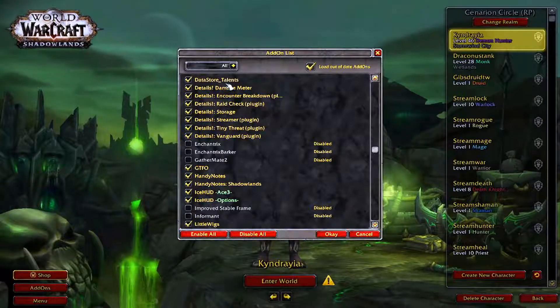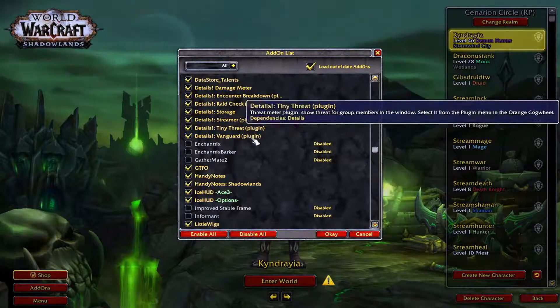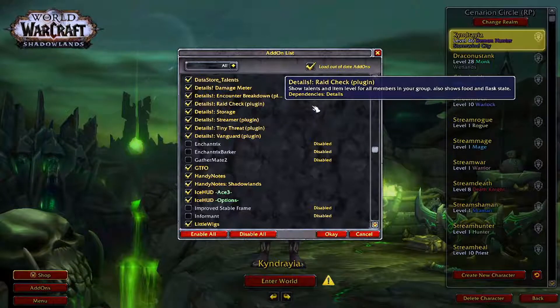Next is Details Damage Meter. This has the most customizable options for damage meters you can get. In my opinion it's way better than Recount, but you can try both to see how you like it.